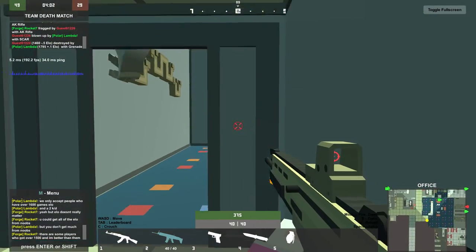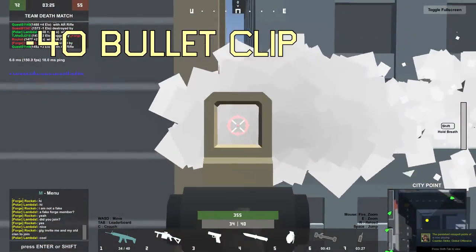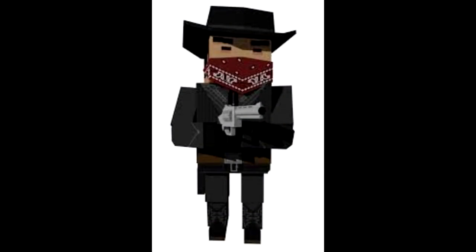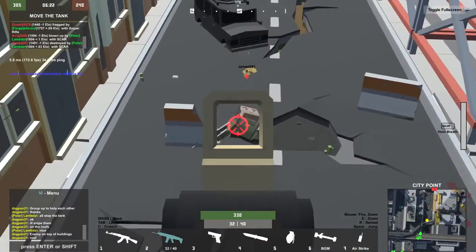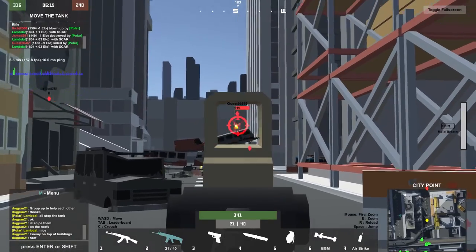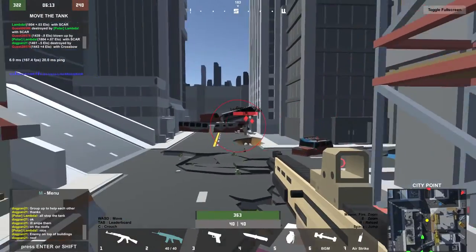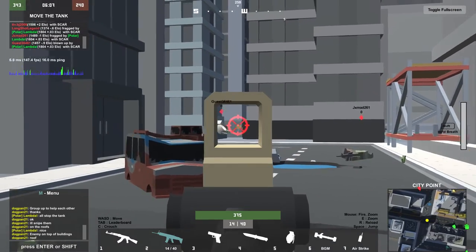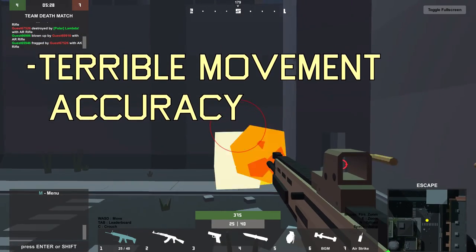When scoped in, the SCAR has pinpoint accuracy and the lowest recoil out of all the rifles. The SCAR is also the only rifle to have 40 bullets in the clip, which can help you do extra damage or mow down multiple enemies. Out of all the rifles the SCAR has the lowest damage per shot at 52, meaning it takes 8 shots to the body and 4 shots to the head. Although the SCAR has the lowest damage per shot it makes up for this in fire rate, so the SCAR has very similar DPS to the AR. However, the SCAR has one major downside: the moving hipfire accuracy of the SCAR is the lowest out of all the rifles, making it extremely difficult to fight at close range.